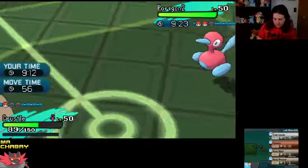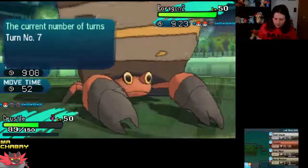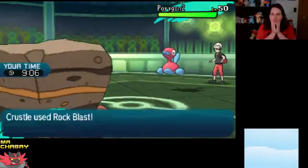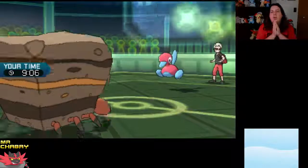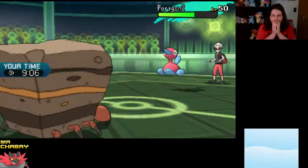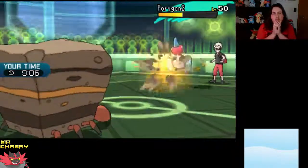Rock Wrecker is 150 power but it can't move the next turn. I think Rock Blast right now would probably be our best bet, but that's not doing hardly anything. Hope we get all five hits — that's what we're going to need.